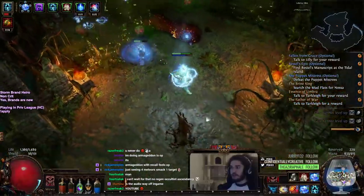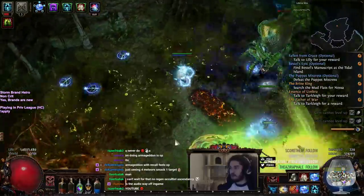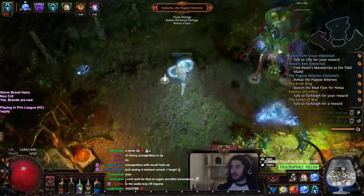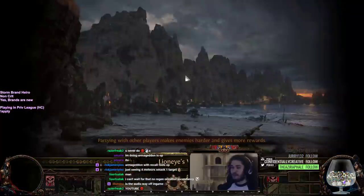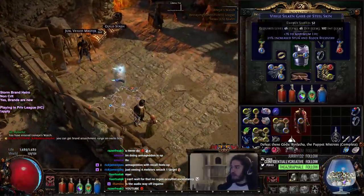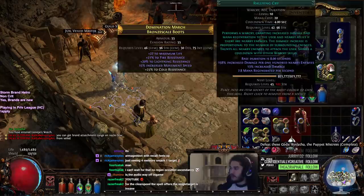Single target so far, like I said, it's not the greatest but it's not really that bad by any means — it's totally manageable. And this is with onslaught support. You can easily swap onslaught for lightning pen. I'm pretty sure lightning pen would be significantly stronger than onslaught for single target. Anyway, I just wanted to give you guys a quick little sneak peek. Not really using anything else — just brand recall, leveling with Herald of Thunder. The banner is pretty nice.